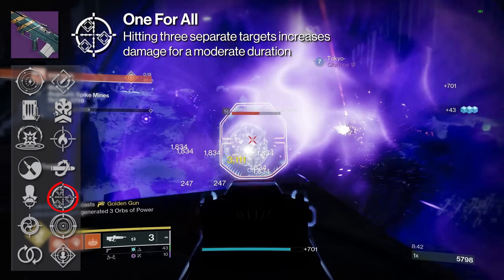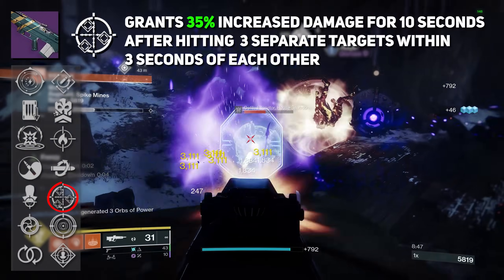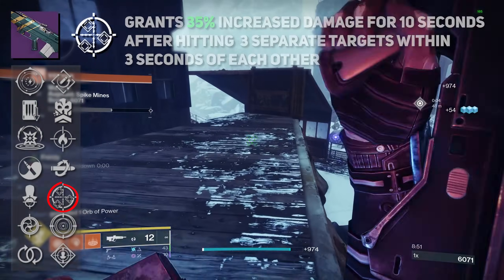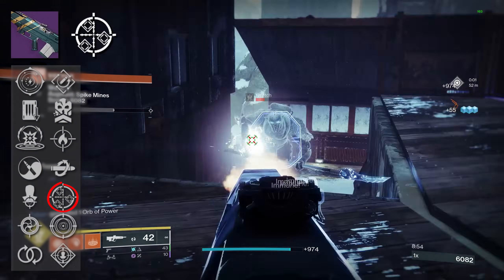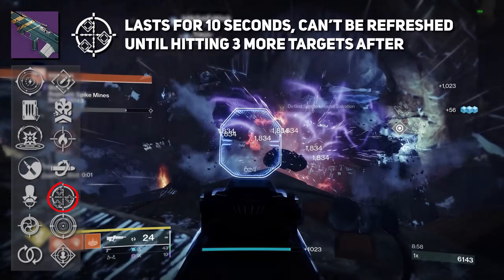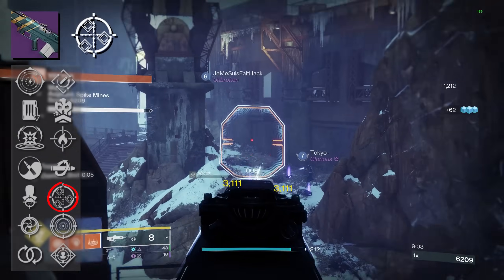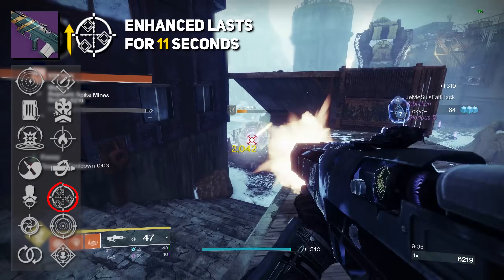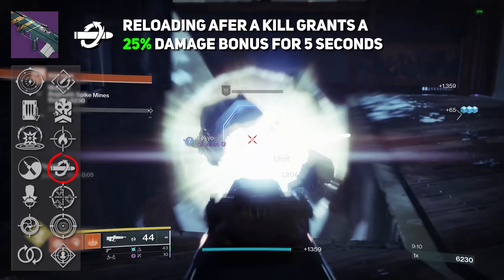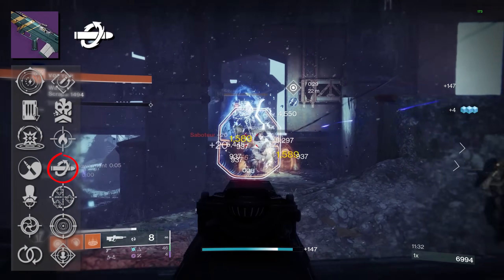Then we have One for All: hitting three separate targets increases damage for a moderate duration — 35% damage for 10 seconds after hitting three separate targets within three seconds of each other. It's so easy to activate; literally just spray at three or more enemies and you've got the buff. You can't refresh it unless you hit three more opponents after the duration is gone, but the enhanced version extends it to 11 seconds. We also have Kill Clip — a 25% damage buff that activates after reloading. You can keep proccing this perk back onto itself. Not a bad perk, but it is kill dependent.